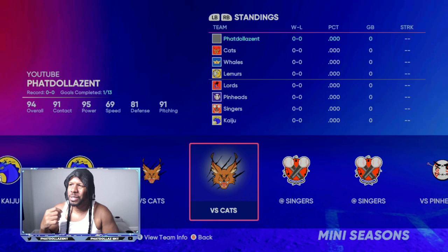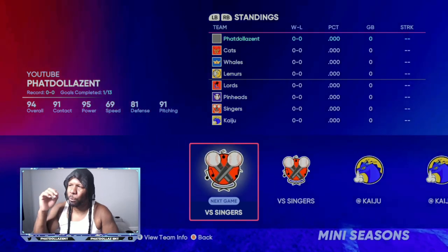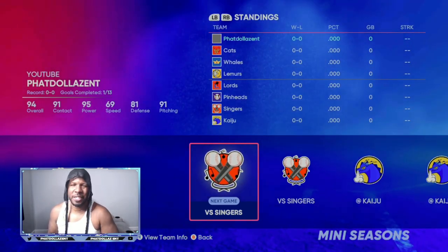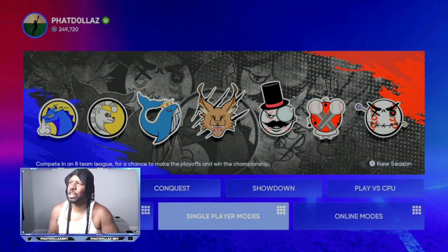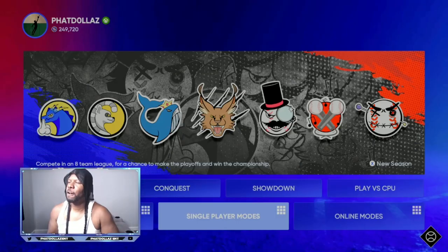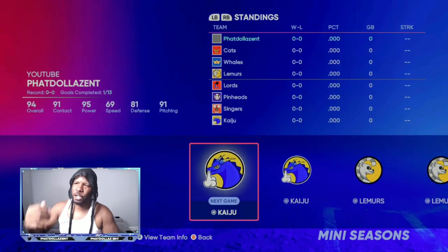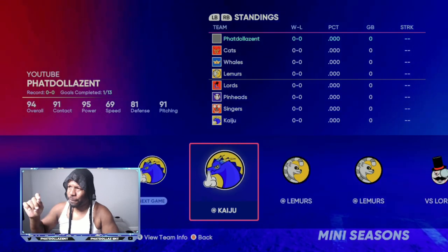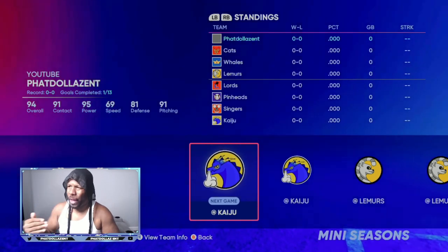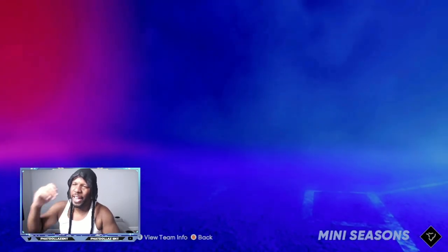The two most difficult teams are going to be the Cats and the Whales. If you reset the season and see them in the first slots, restart the season again until you get anybody besides the Cats and the Whales — it'll help speed up the process. In mini seasons, push X or Square in the right-hand corner, go to Start Fresh Season, confirm, and it will load. Sometimes you're going to get an error. If you get an error, still try to go into mini seasons. As you can see I have a different set of teams here, and we are away and not home.